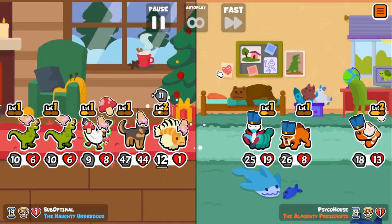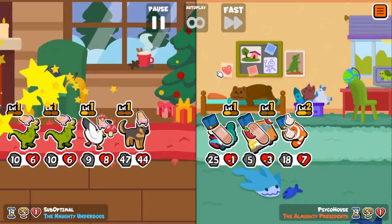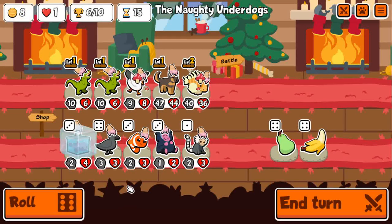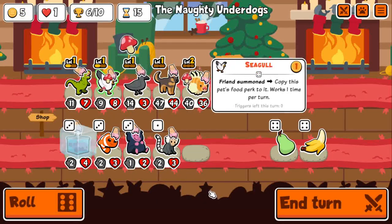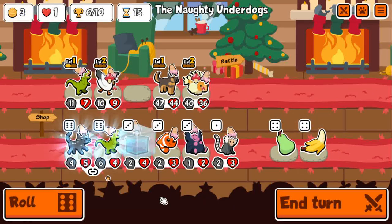You get to deal 12 damage five times — so it's 60 damage pretty much every time. Although I believe German Shepherd only gives like 40 attack, so it's actually gonna be 12 less — still 48 damage three times and then 60 damage one time. And then with Pteranodon as well, you double, or triple, or quadruple that. It gets pretty out of control.